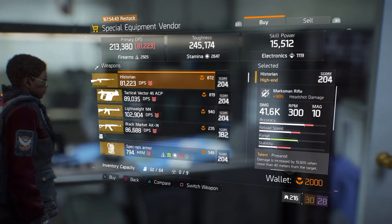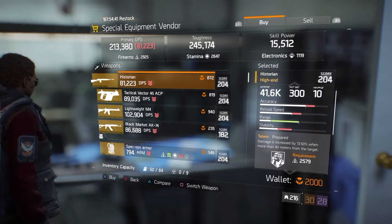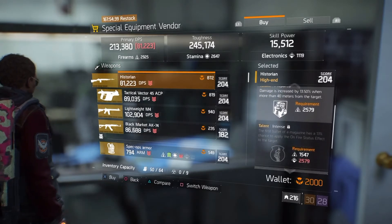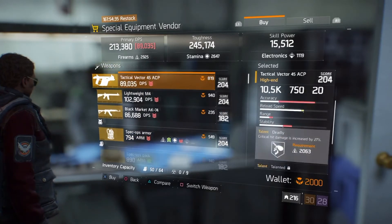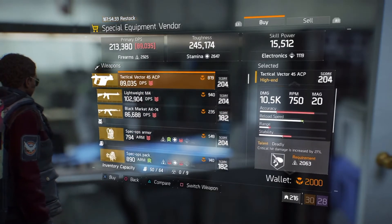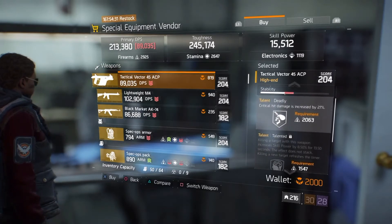Back again we have a Historian dropping in at 41,000 damage, 81,000 DPS — those beautiful talents unlocked, so go ahead and grab it if you haven't already. Next up we have the Tactical Vector 45 ACP dropping in at 10,500 on damage with Deadly, Trained, and Determined unlocked.